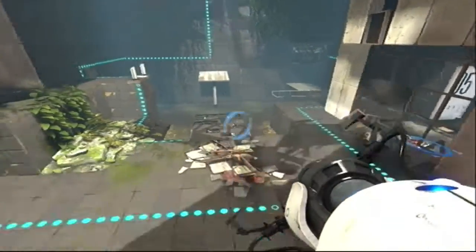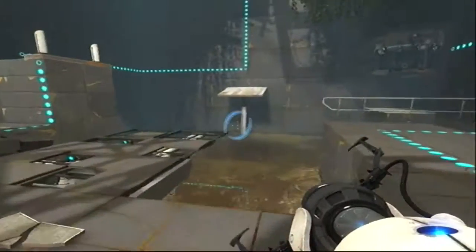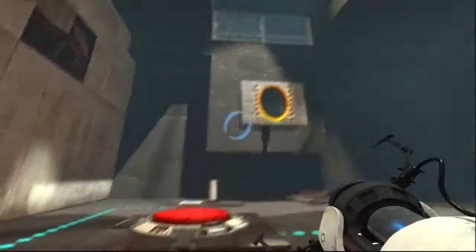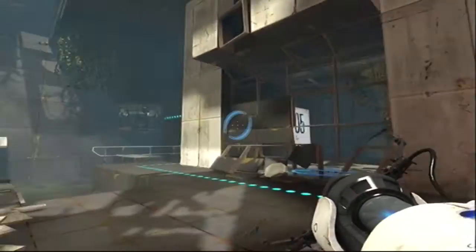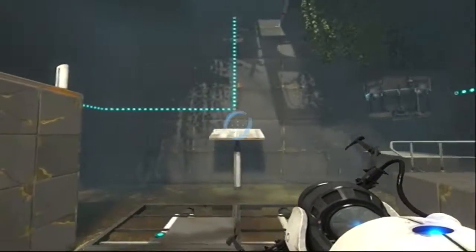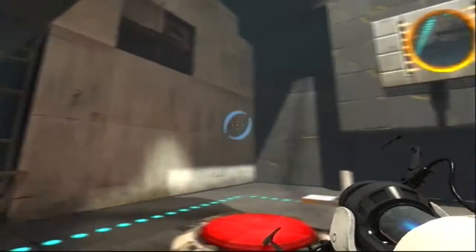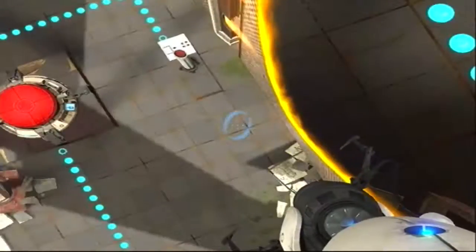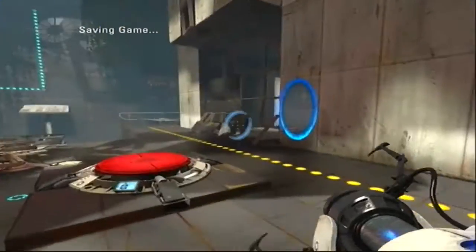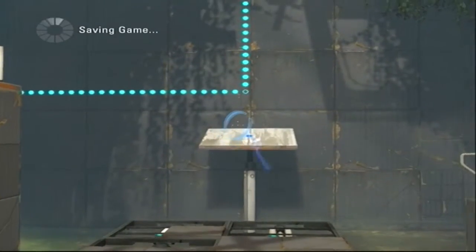There we go. So the button makes that happen, so there's obviously some form of cube. I can't remember this one exactly - I've only got one portal. How hard can this actually get? Portal there. Actually, if I push the button - oh, that's what that'll be for: for catching the cube.